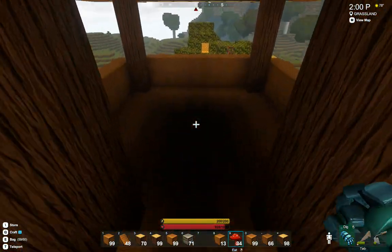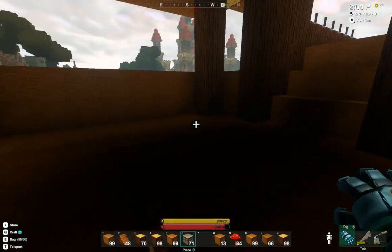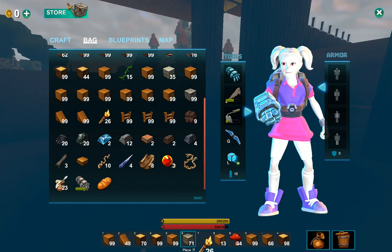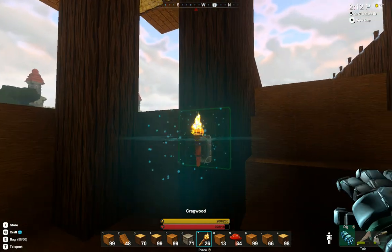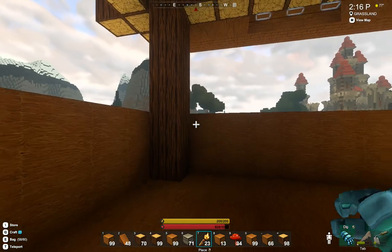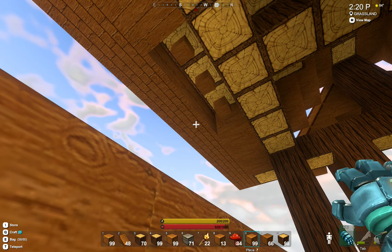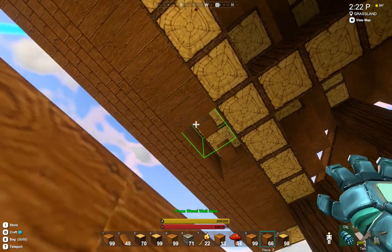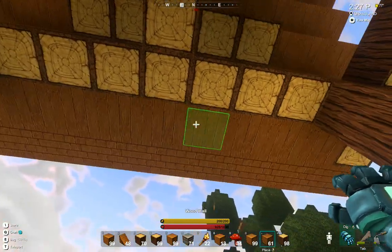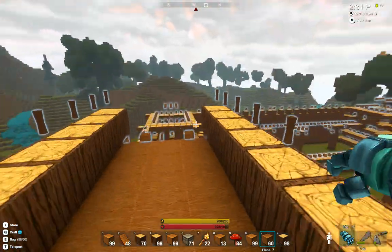Let's see what it looks like. It's dark. Let's put some torches. I almost fell down the hole. Missed some blocks up here — very nice. Same set over here. Let's have a look from the outside.